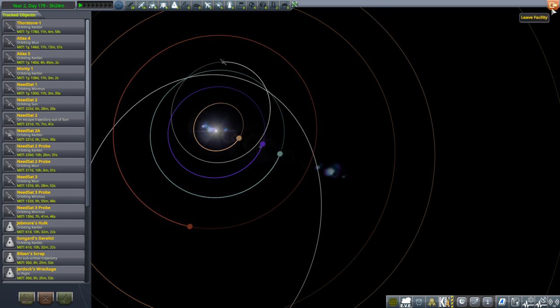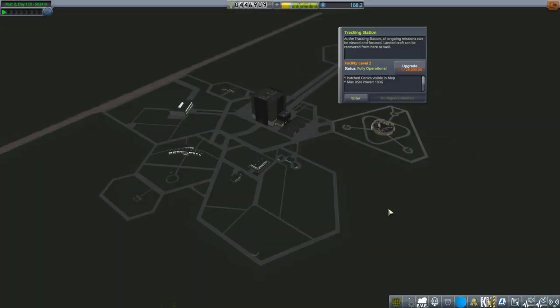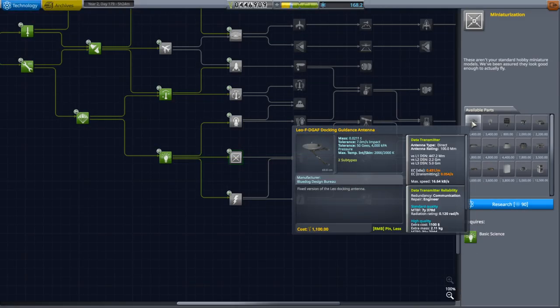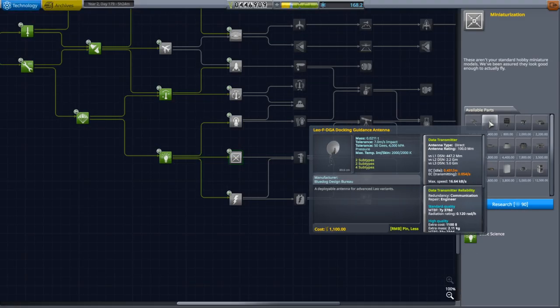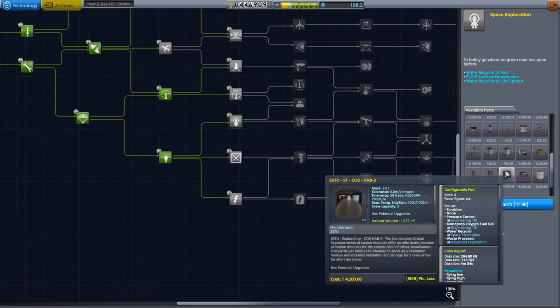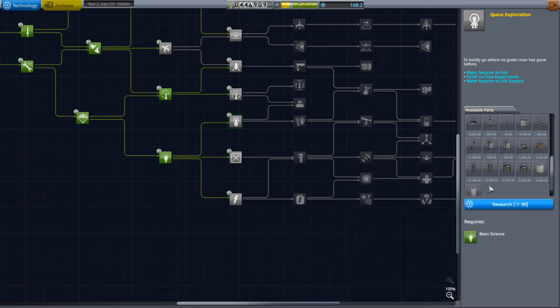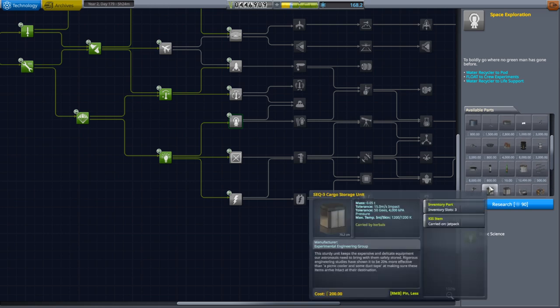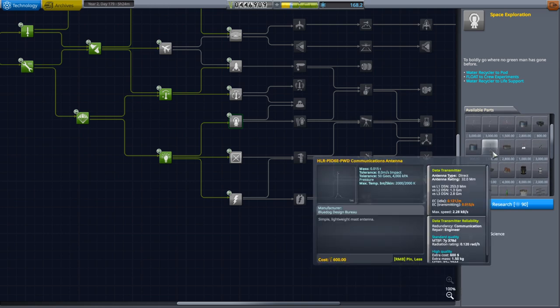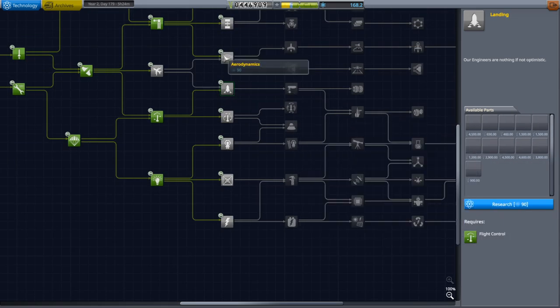So let's go over to the tech tree and see what we can do about that. We have the tracking station unlocked to level 2. These are shorter range antennae — 2.2 million kilometers. Space exploration has some shiny HABs and some inflatable ones too, but I don't see any good antennae. I don't know why these don't have their icons showing up — that's weird.